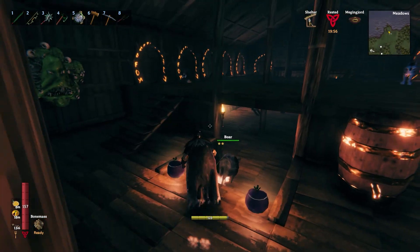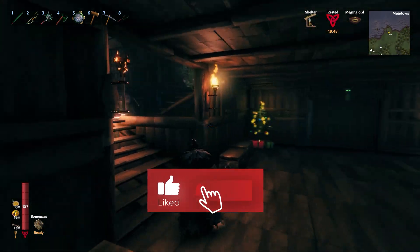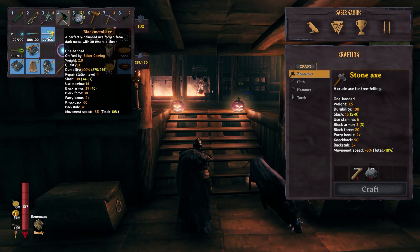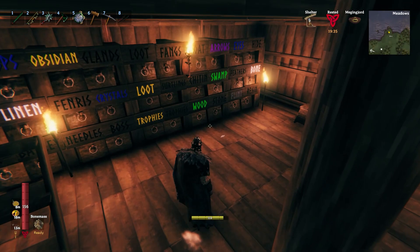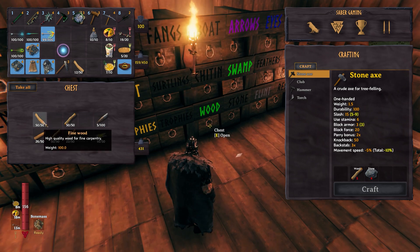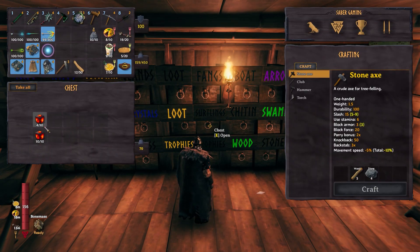Welcome back to Saber Gaming. We are back in Valheim — it's early morning. I crafted a black metal axe; I didn't have enough to bring it to level four because I'm going to need it to cut up some Mistlands wood, so to speak. Now I want to head out there — I have my wisp thing going — but what I want to do is maybe build a portal out there.